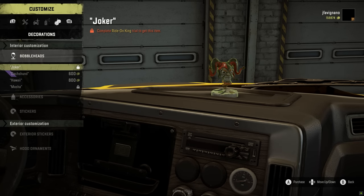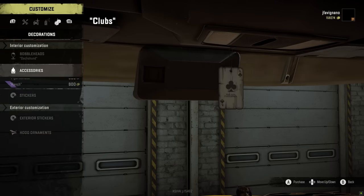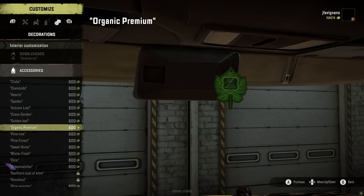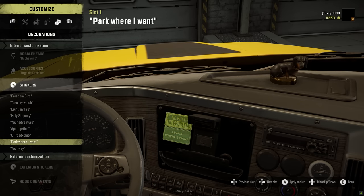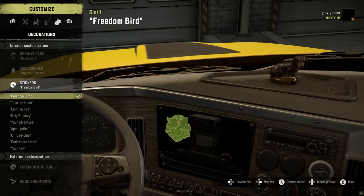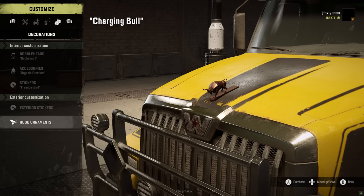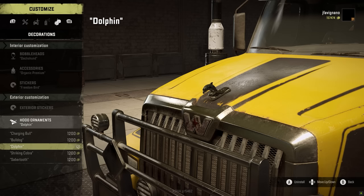For decorations, we have bobbleheads — let's put a little dachshund in there. Why not waste money for no reason. Accessories — I wish it would give us some more options here as well. Premium organic? Yeah, why not, whatever that means. Stickers you can put in here, which is pretty cool. "No road, no problem" — the freedom bird, we've got to do the freedom bird! And then exterior stickers you can put on the actual truck — haven't seen that before. We're putting ornaments on: charging bull, bulldog, dolphin — we're putting a dolphin on this thing. Dolphin all the way. That's all we have for customization of the 49X.